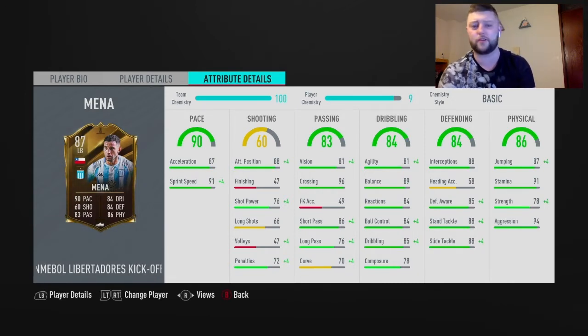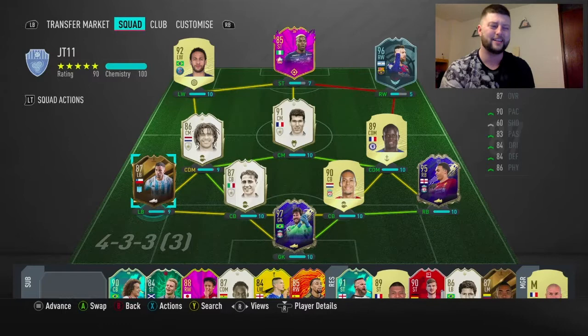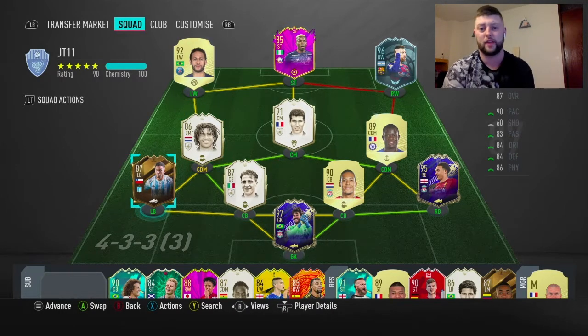Jumping's nice, all of his defensive stats bar heading accuracy are fantastic. Great crossing, good attacking positioning as well on a card like this, and the pace being 90 just really makes this card. Obviously with a Sentinel, Guardian, or anything like that, this card looks like he'd be a very nice left back. Obviously you're going to find it a little bit more tricky to link him — I've gone with icons here.